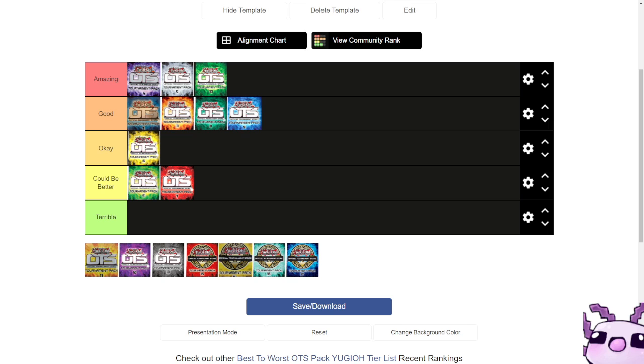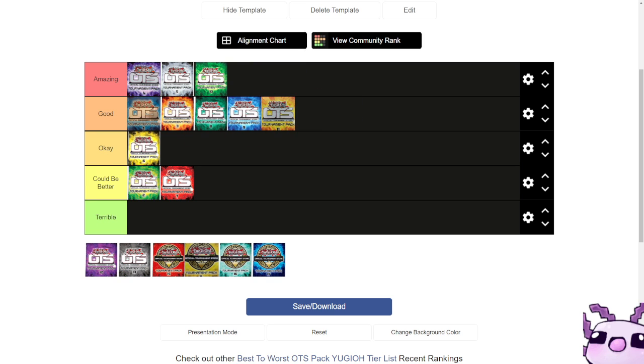This set had a lot of Fortune Ladies — Light, Future, Fire, Water, and Future Vision — which brings it down a little. But the ultimate rares and more than half of the super rares carry the set to good. I would put it in amazing, but those Fortune Lady reprints that no one really wanted hold it back.